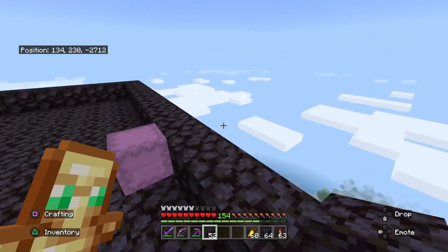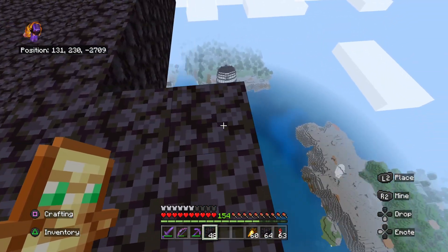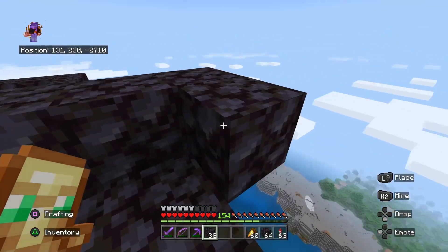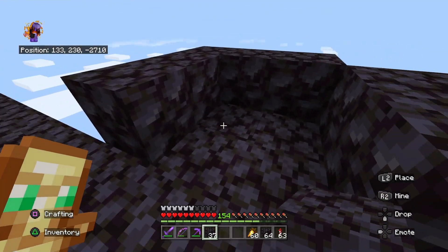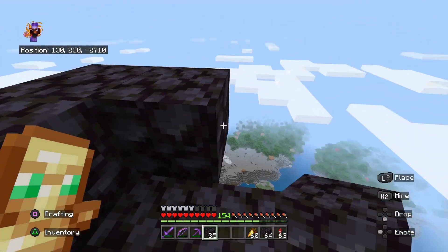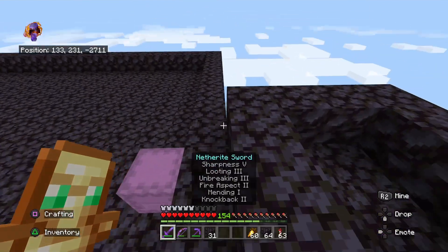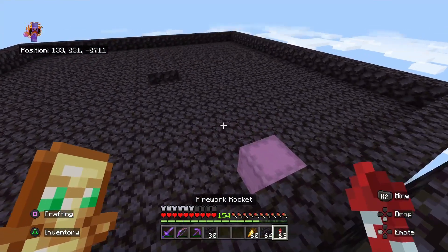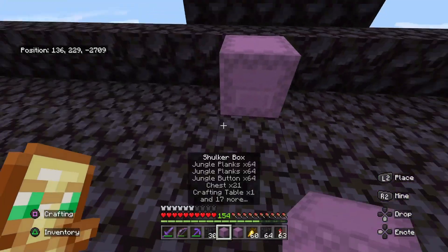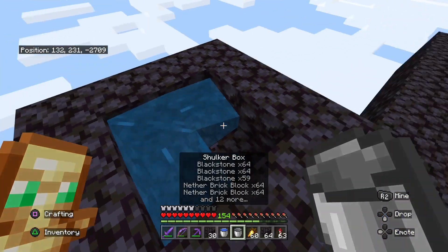Now for the next part you're gonna go off the side, crouch, and place a couple blocks out like this. Then box it in. I'll take it out a couple more just so I don't have to block what I need to do next. Boom, just like that, and then we close this in. So the two buckets of water — you probably know what I'm doing: infinite water source, because you're gonna need a lot of it.